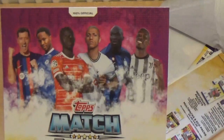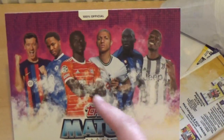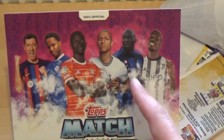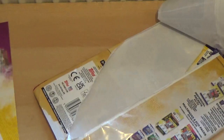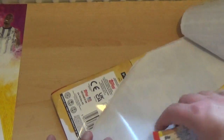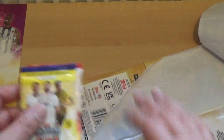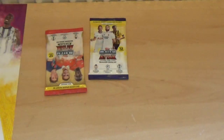Once again you've got the YK cover — nothing on the back there as you see. On here we've got Robert Lewandowski, Raheem Sterling, Sadio Mane, Richarlison, Romelu Lukaku and Paul Pogba, who was yet to feature for Juventus as far as I'm aware, due to injury problems. There's the two packs.